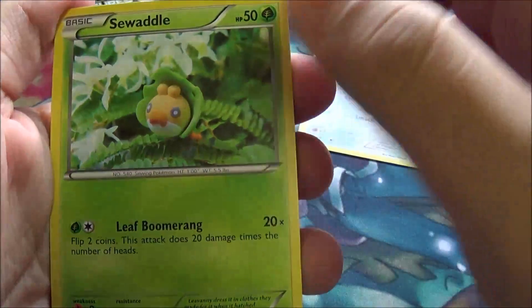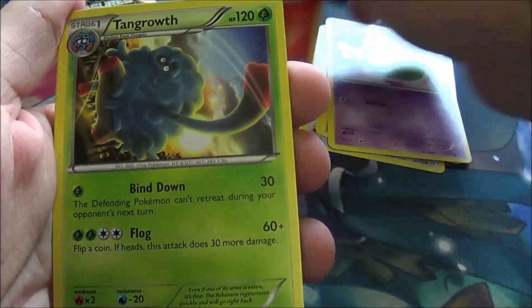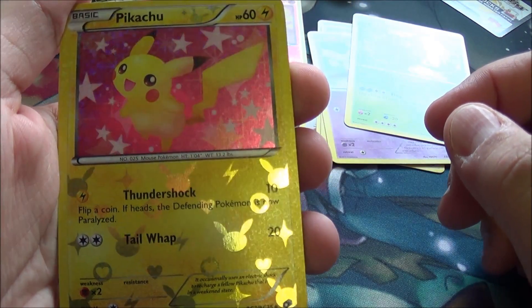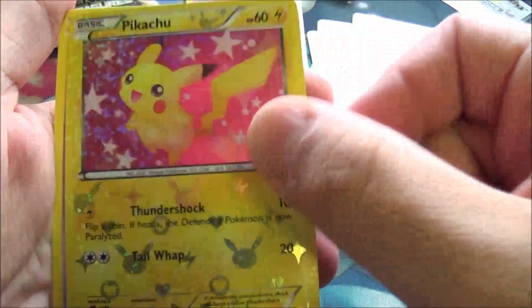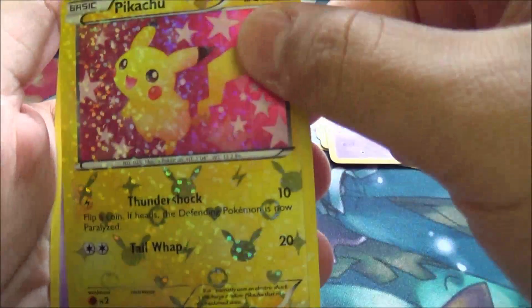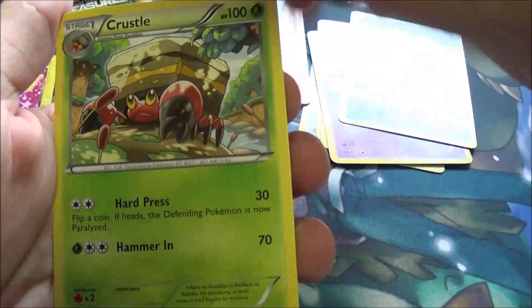We got Mincino, Sawaddle, they can go back to Clay, hopefully they can make more. Woobat, Solusis, Charmander Reverse, Taran Growth. Oh, Pikachu! That is an English version of the Pikachu Gold Set, or the Pikachu Set that came out a while ago. That's neat — I haven't seen that being pulled, actually. Ralts, Bianca Reprint, and Crustle.